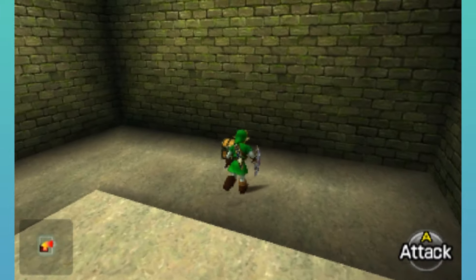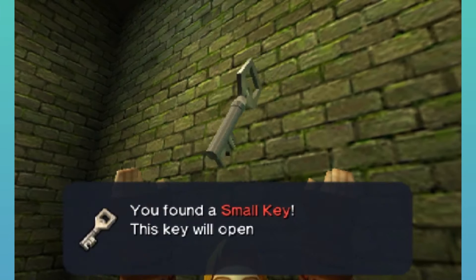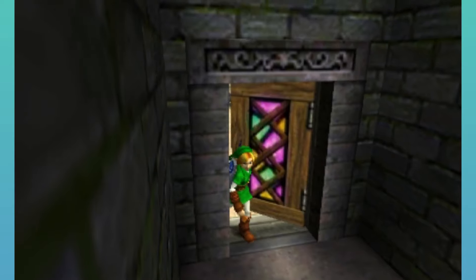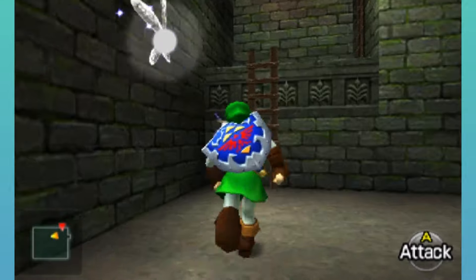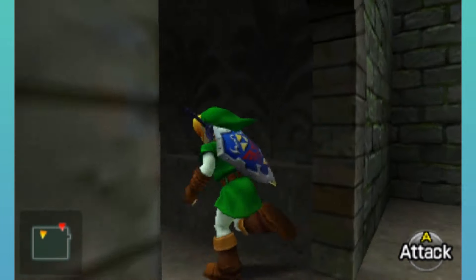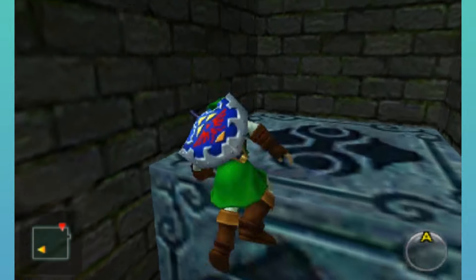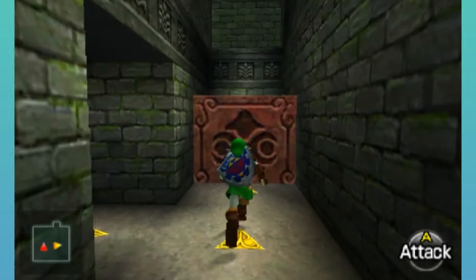Okay, do that. I believe this is also going to drop a small key. Yeah. So now this is going to take us back to this area right here with the block pushing stuff. Let's just climb back up — we're going to need to twist that corridor again, but that's fine. Come on, climb up. Now that we have that key, we can actually make some more progress. We can go back to where we were before.